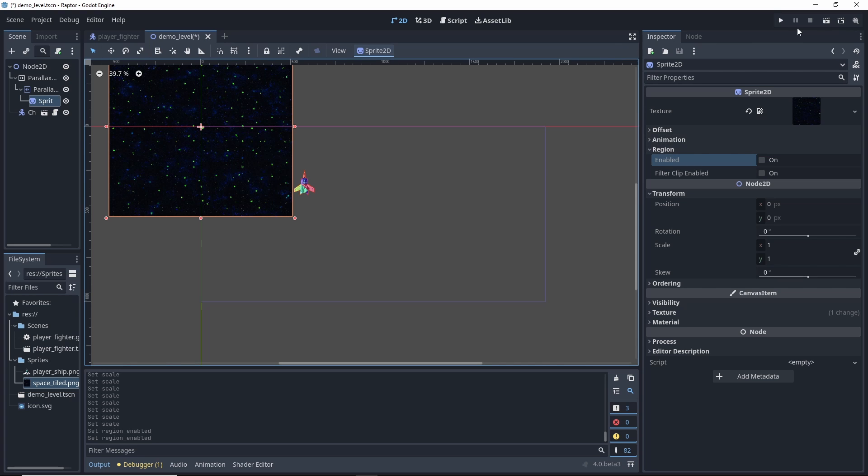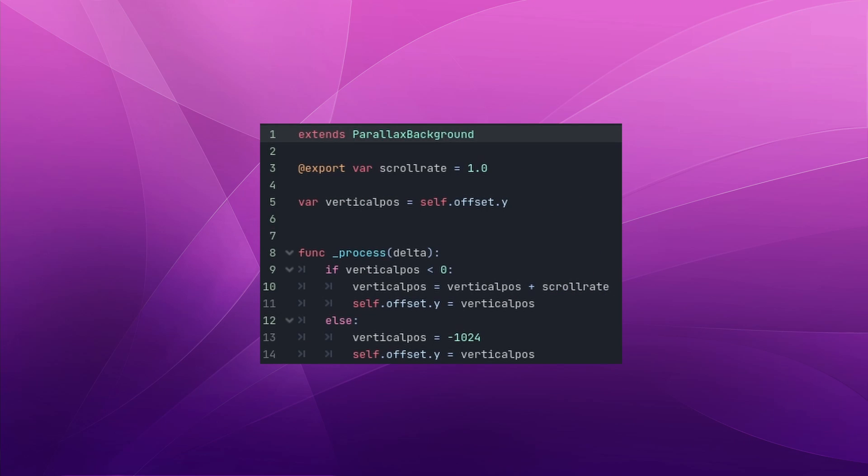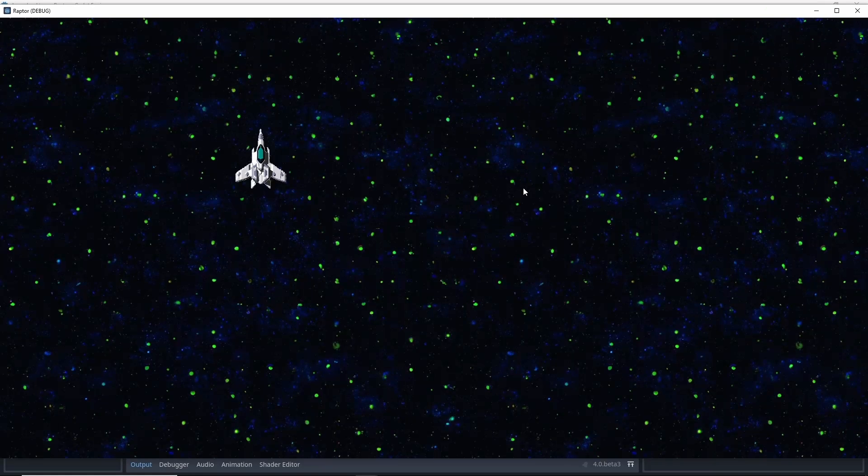All right, I have my ship, so let's get a background that will pan down the screen and give the effect of movement. We've already got our space texture, so let's add that into our play area in Gato and then attach a script that will slowly pan the image infinitely.